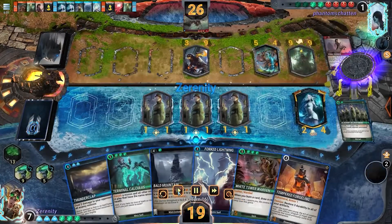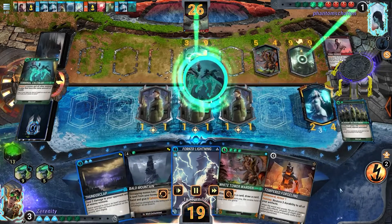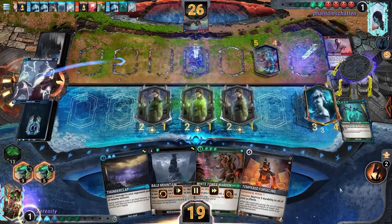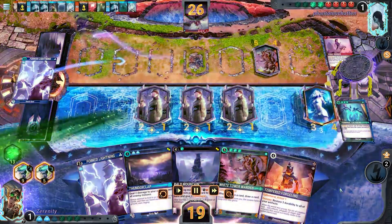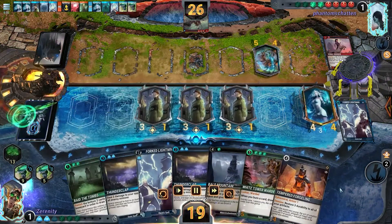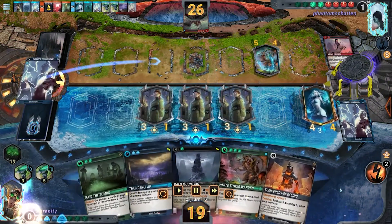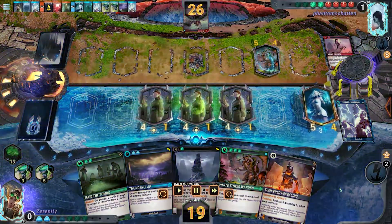Spellcasting their way into the 3rd slot is Zerenity. We can see them opening up here with a terminal callus, which is a brutal play over there getting rid of the Aiko and the Cerberus, opening up those lanes. A double fork lightning out nice and wide is going to mean that these witches are going to get pretty big, and that's going to open up a board clear for them, putting a lot of pressure on their opponent and also giving them a pretty tasty card advantage.